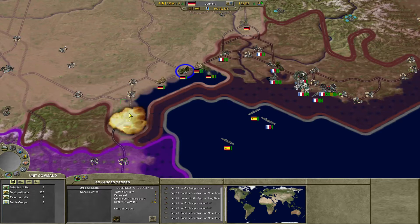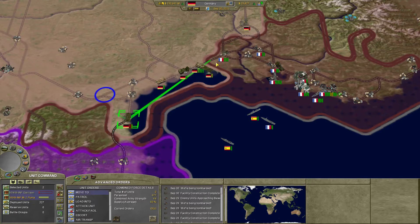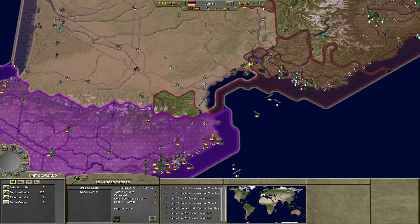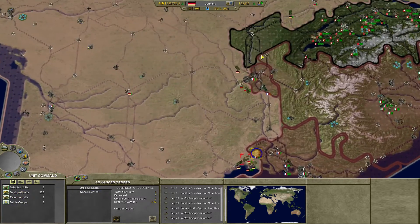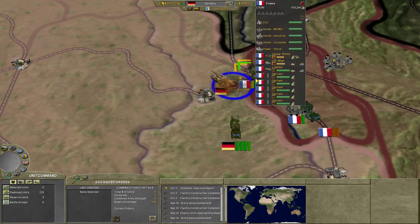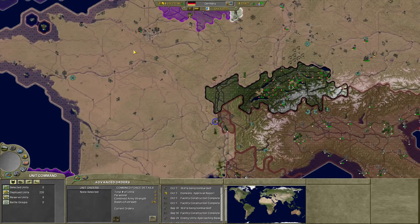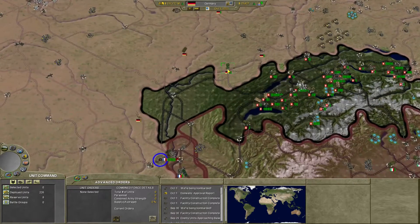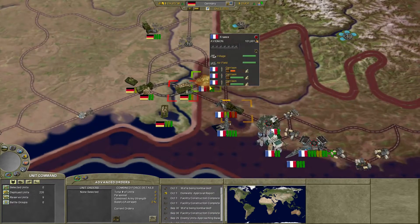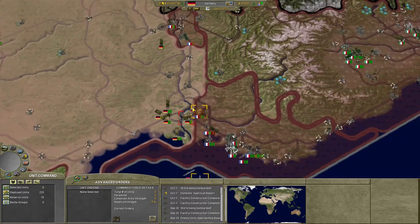These guys are almost gone — and now they are gone. Once that little area gets conceded, we'll take that spot. That's what I want you to be doing — take that spot. You already own it, just go ahead and take it. That's nothing I really want to worry with. Keep pushing.